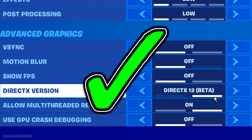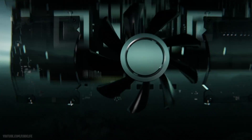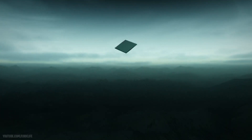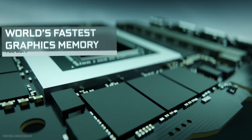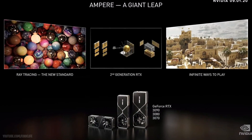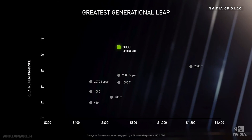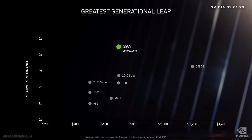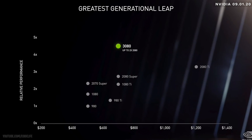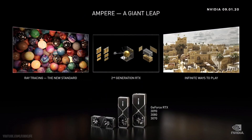If you have DX12 on and an RTX graphics card with RTX mode turned on, you're good to go and can enjoy both settings. However, if you're on something like a 1080 Ti or less, you unfortunately cannot experience RTX — unless you buy one of the new RTX cards. Right now feels like the best time to buy, as Nvidia just dropped a new line of cards. The price difference between the old 2080 Ti and the new RTX 3090 on screen is a steal, with significantly better performance.